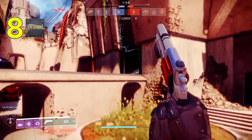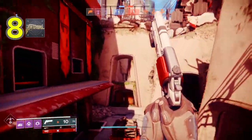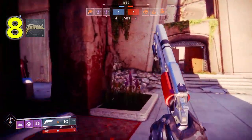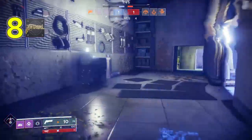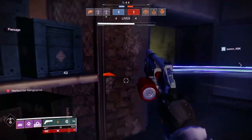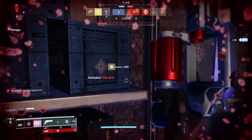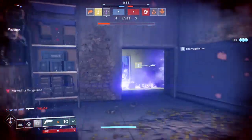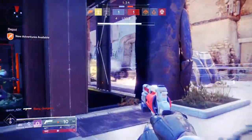At number eight is Crimson, an exotic hand cannon that fires in three-round bursts. When you get kills, you actually get healing, which can help in PvE activities and be really helpful in PvP when you get in tough corners. To get the catalyst, you need PvE kills. It gives you plus 20 range, and to rank it up you're going to need 300 precision kills.